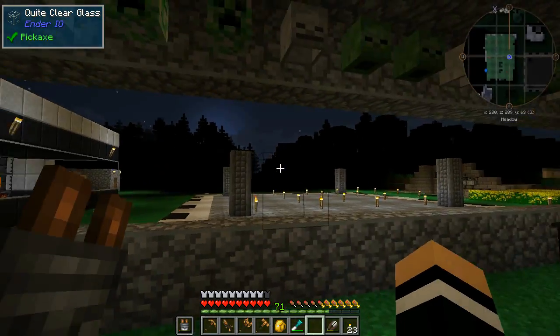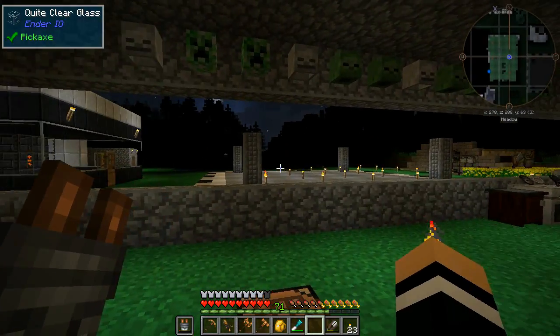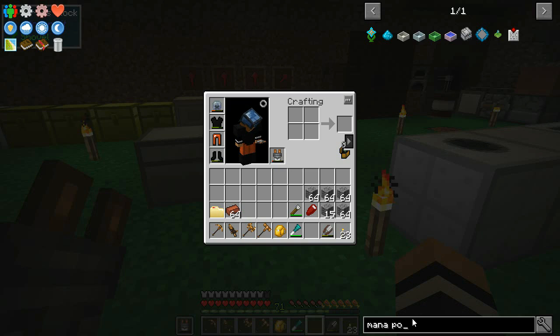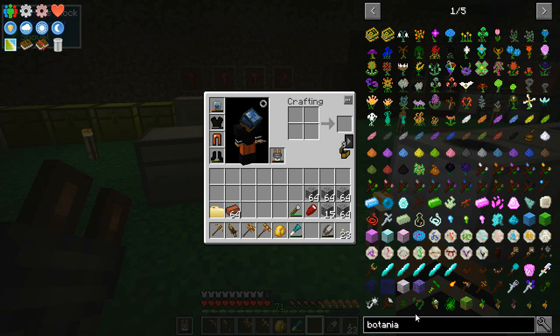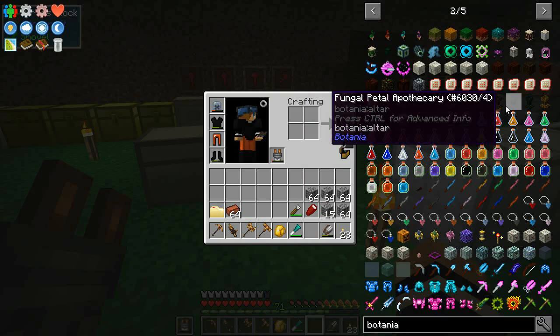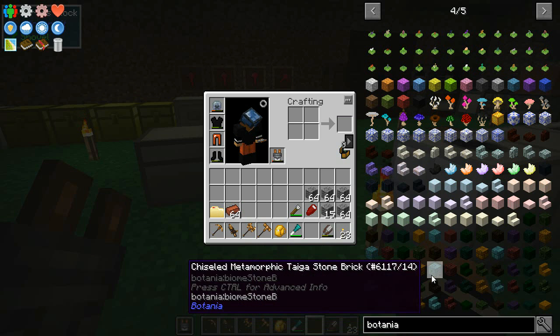As you can see I've started the base of a new tower — I think I'm going to build a tower again in this pack; you can't seem to spread too far out. Anyway, we're going to build a tower there and get a mana pool going today. The thing I really need first though is the petal apothecary.